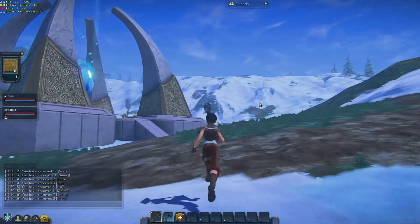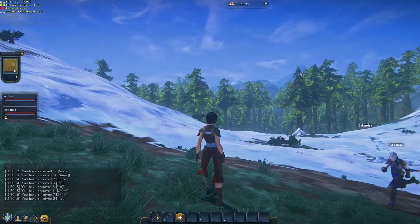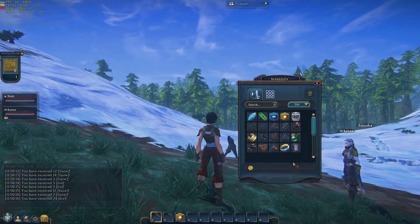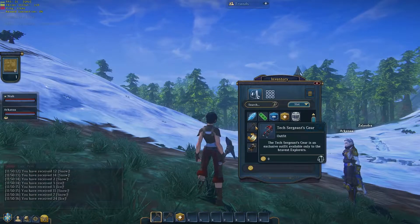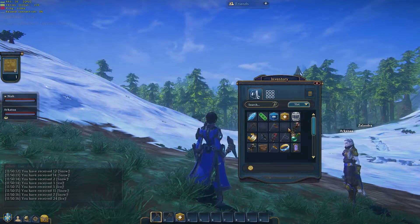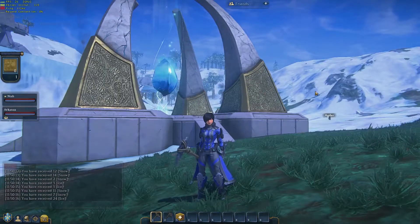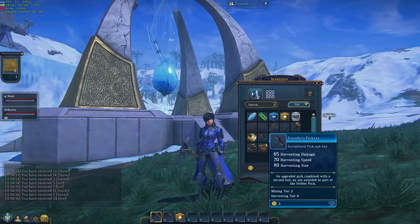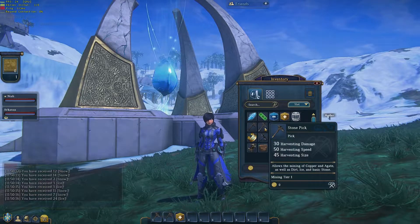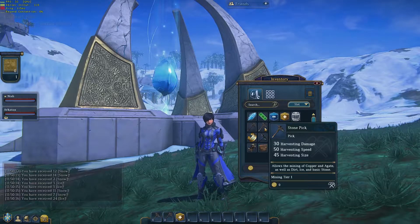So now we're in the game — what do we do? Now I can hack into the ground and get some snow. Let me click on my inventory — hit I to bring that up. First thing I'm going to do is put on my Tech Commander gear. That's my stuff — I got this because I'm a trailblazer. Now let me find my stone pick — there it is. You can see the stats of it. It says allows mining of copper, a gate, as well as dirt, ice, and basic stone. Ice also means snow because we just got both of those things. It's a tier one — your starting item is only going to be tier one.